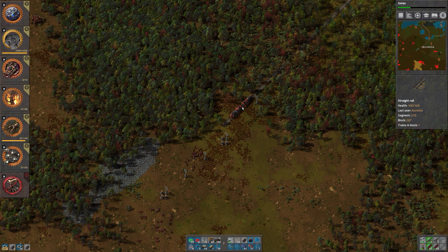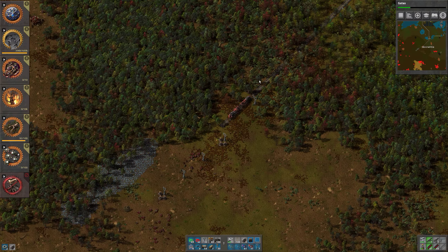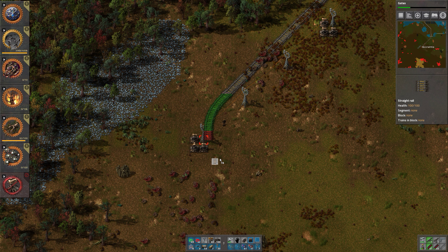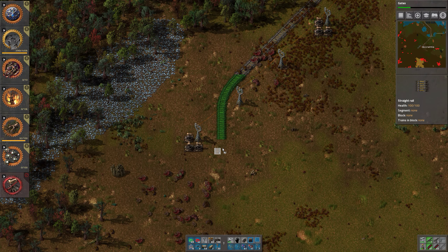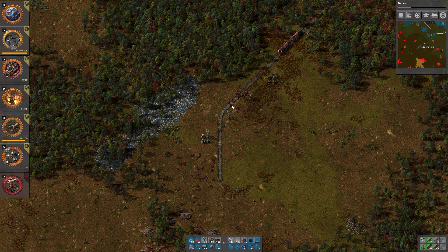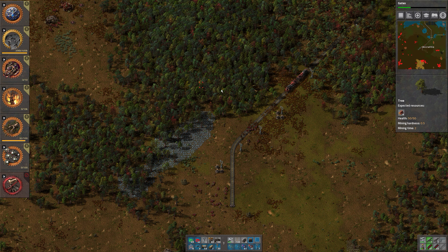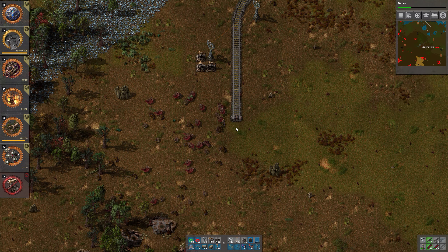This is actually a bad spot I chose — I should have gone further to the left, but the forest would have been a bit denser, so just let it be as it is. The reason I'm saying it's a bad spot is because it looks like it's hard to get the station in place — it should have been higher up. Unless we go this way instead and have the station in the trees — yes, let's do that. Then the train is actually protected a bit by the trees as well.